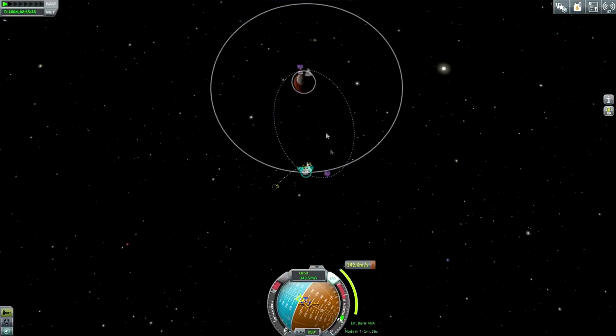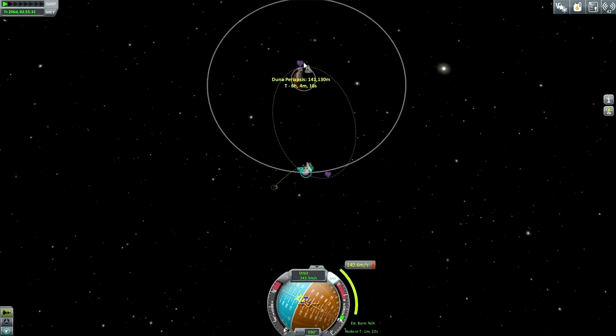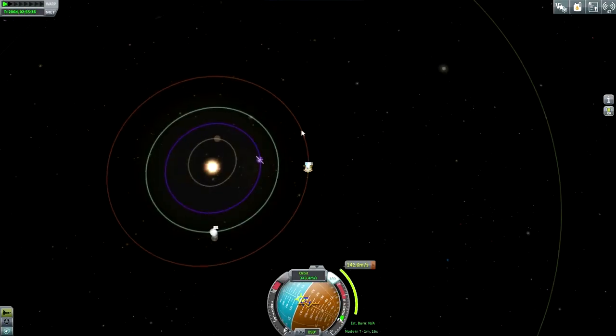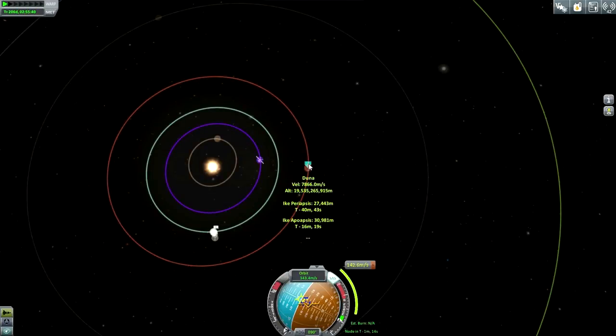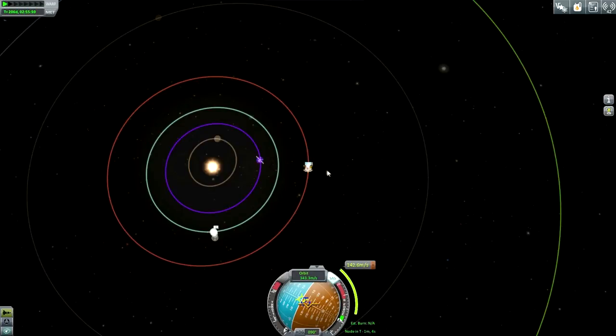You want the apoapsis to be on the side where you're going to be boosting out, and the periapsis to be on the side where you're going to be doing the burn. And if you look at where our orbit is, you can see we're going to be wanting to burn out in this direction. If we were going to Jool for instance, we would be burning on this side to extend our orbit that way.